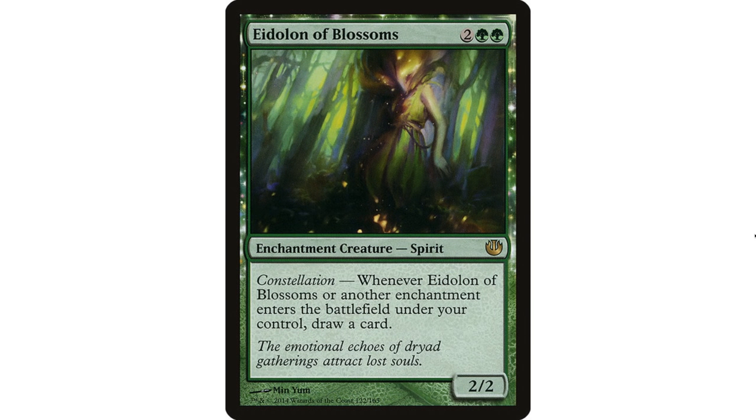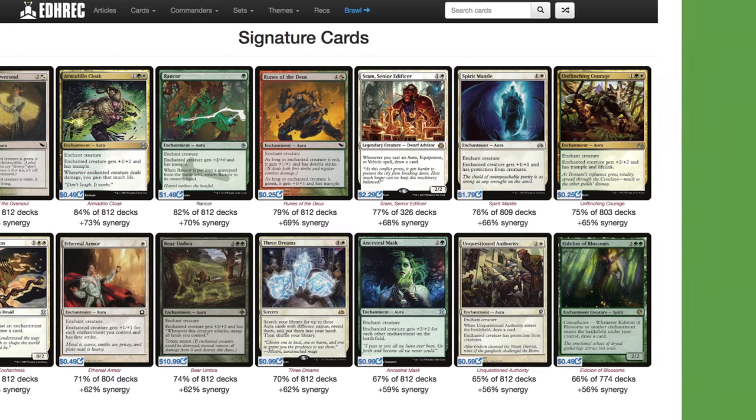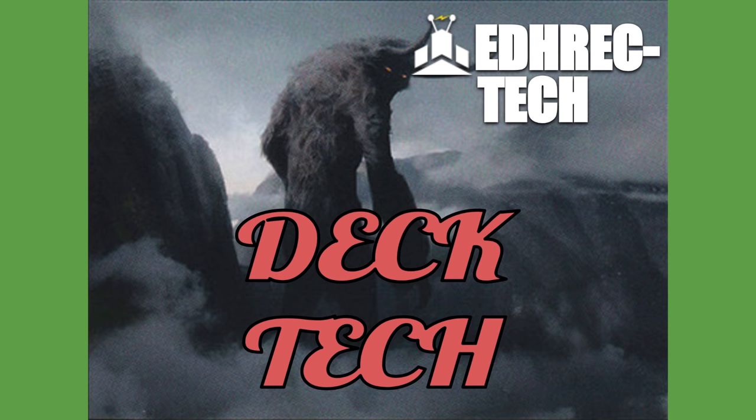Eidolon of Blossoms — not a whole lot to say here. It's another enchantress, which is a great draw engine for a deck that wants to run lots of enchantments. Definitely include Eidolon of Blossoms. And there you have it — those are the signature cards, at least the cards that were signature cards when I recorded this. A few sets are liable to be coming out between now and when this goes live, but still helpful for people thinking about playing or playing against a Ural deck.